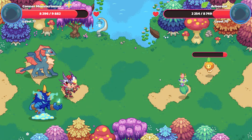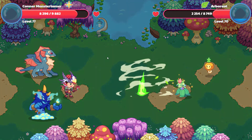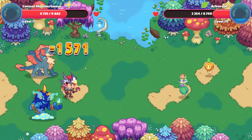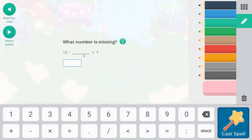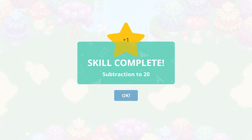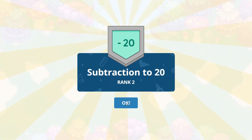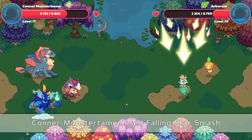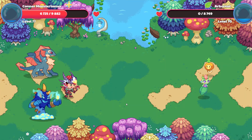Arboreal has Forest Hurricane coming — it hits for 15.79 points of damage. Calling Star Smash: 13 minus what equals 7? 13 minus 6 equals 7 — that's a doubles plus 1 fact. There is a skill complete and a rank up for subtraction to 20. Down we come — goodbye Arboreal.